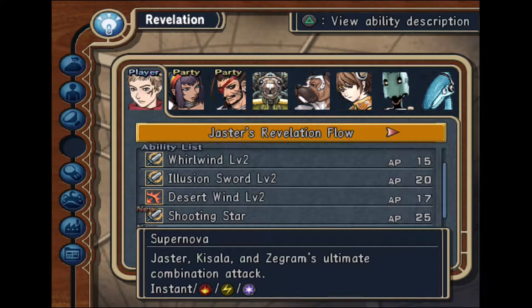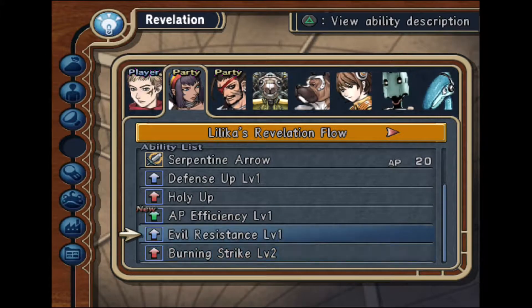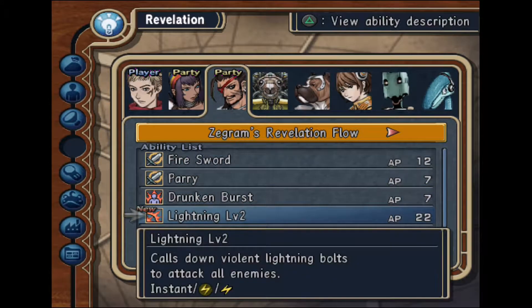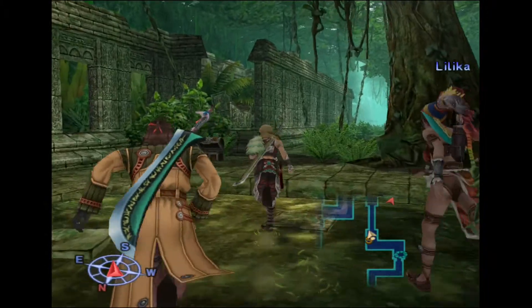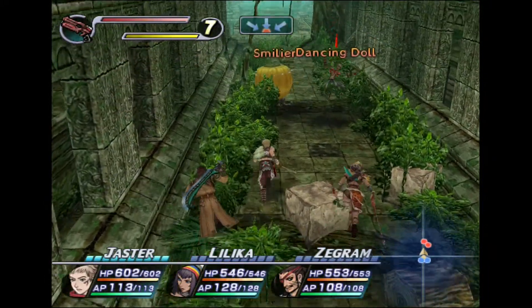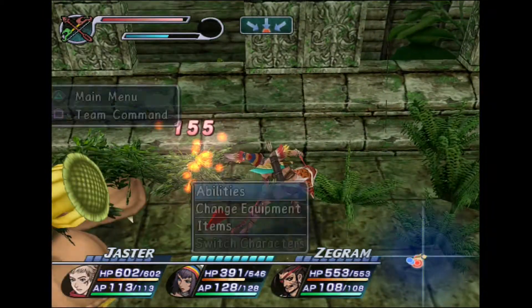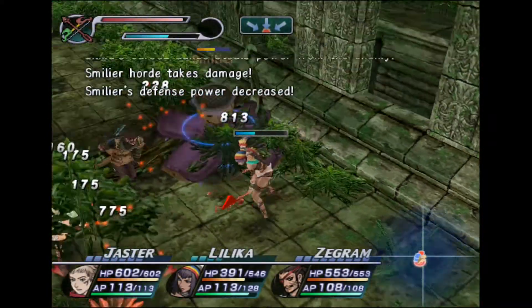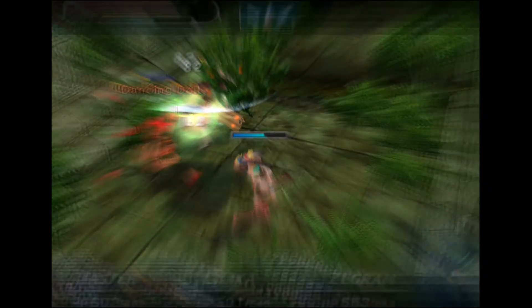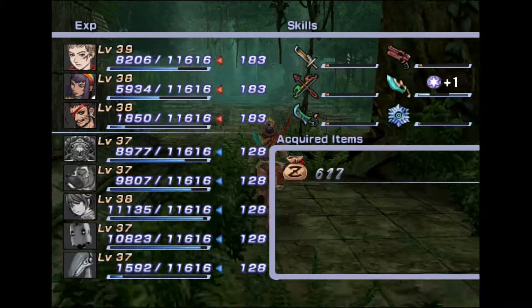A fight - switching over to Lilica to see her burning strike level 2 ability. Using voodoo dance, hoping some burning chips drop. Some did drop but unfortunately it was at the very end. Jumping down to start searching the new area. Not seeing any treasure chests so far.